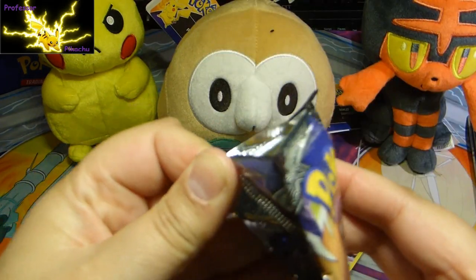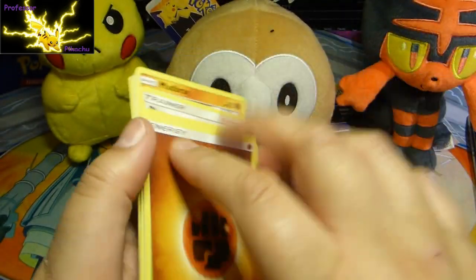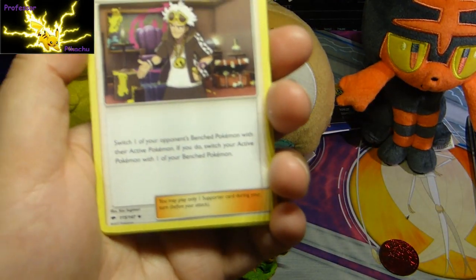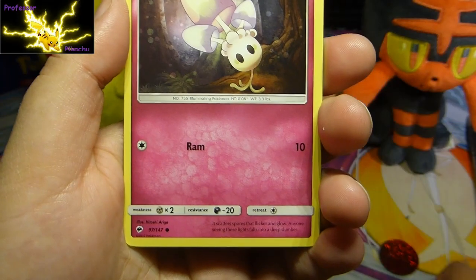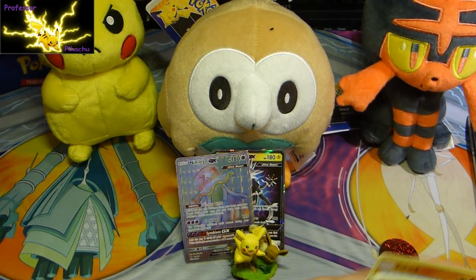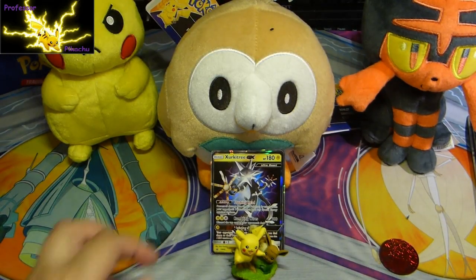Now we've got the Burning Shadows. There's quite a few I want out of the Burning Shadows. Obviously the Rainbow Rare Charizard is the one I really want. Chances of me getting it - unlikely. But let's give it a go, guys. Let me put the Crimson Invasion aside - I don't want to get them all mixed up. Solrock, Plumeria, Mudbray, Oddish, Duskull, Espurr, Morelull, Reverse Holo, and then a regular rare, guys.